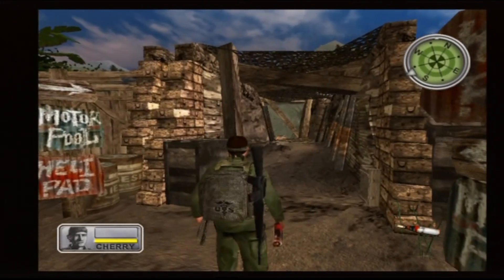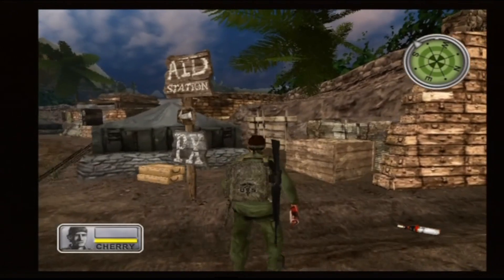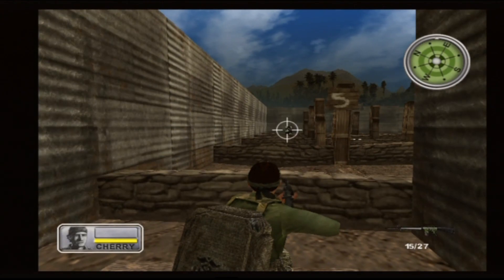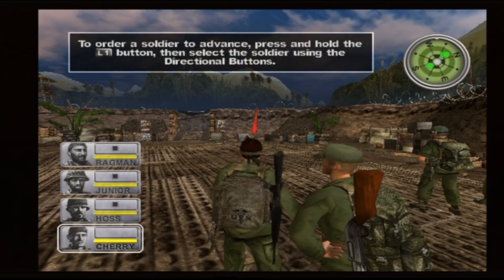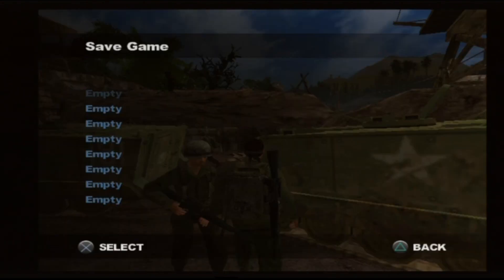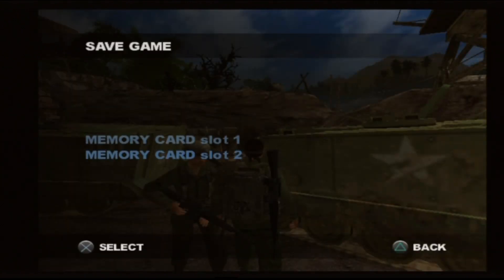The first thing I do is get acquainted with the controls in the tutorial area — a bootcamp-style tutorial. I activate aim assist, which is an extremely aggressive version of aim assist, and even though it's aggressive it sometimes misses, so prepare yourself for that. After learning how to run around, fire my gun, talk to people, and issue squad commands, I realized I can't save the game because my memory cards are full. One of the memory cards for some reason is not responding — it's empty, it just won't activate. So I had to restart the whole thing. Issue number one, though not the game's fault.